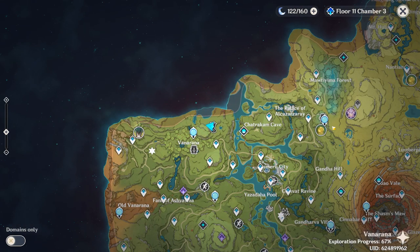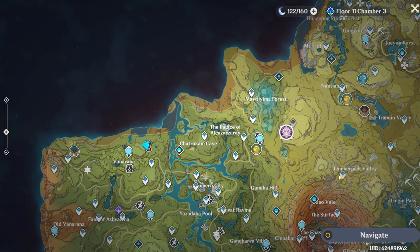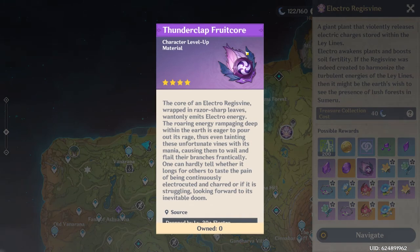First of all, for Dory's boss materials which you're going to need to ascend her, you're going to want to come to Sumeru and grind the Electro Regisvine. To fully ascend Dory to level 90, you're going to need 46 of the Thunderclap Fruit Cores.